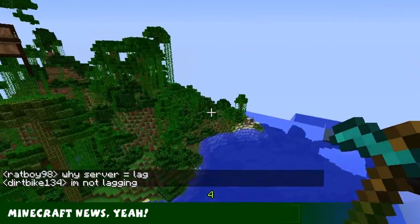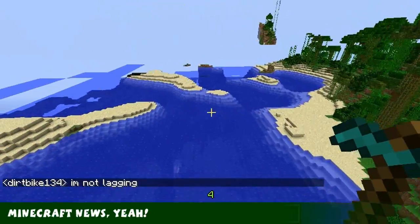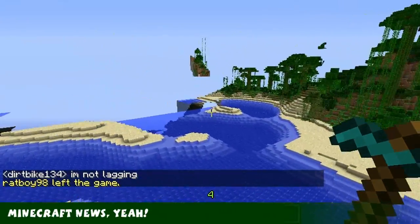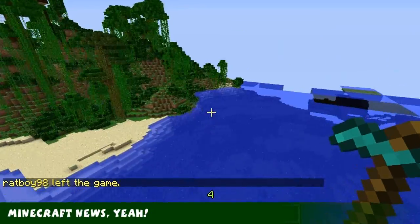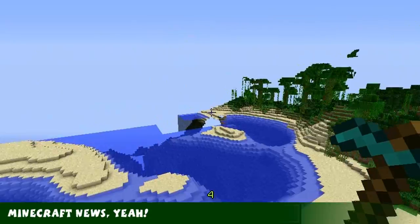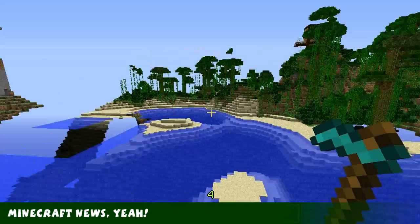Zombies and skeletons now have equipment depending on difficulty. And apparently there's a new type of zombie too. Also, the command block has been added but it's not craftable or in the creative UI yet. And there's a surprise block — they've added a surprise block. Not sure what it is, but I'm sure you'll find out.